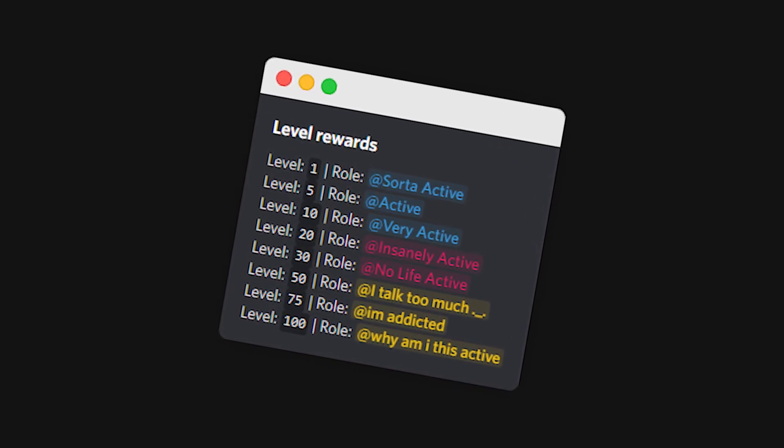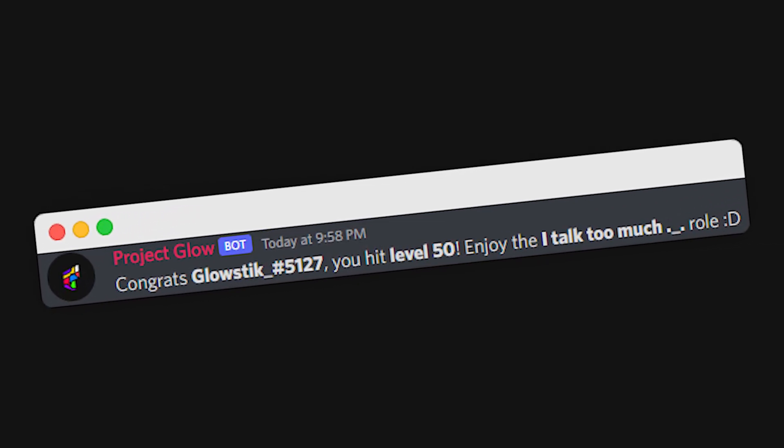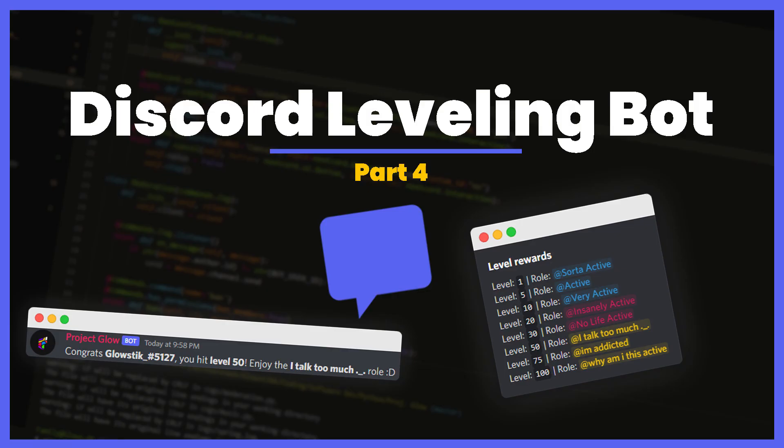Leveling rules are in every good leveling bot. After you hit a certain level, they'll give you a certain role, and that's just rewarding you for it. Now, some bigger bots, such as MEE6, don't have this or it's a premium feature. I'm going to show you guys how you can actually add it to your bot very simply, and a lot of the code that we already need for it is set up. So, let's get straight into it.